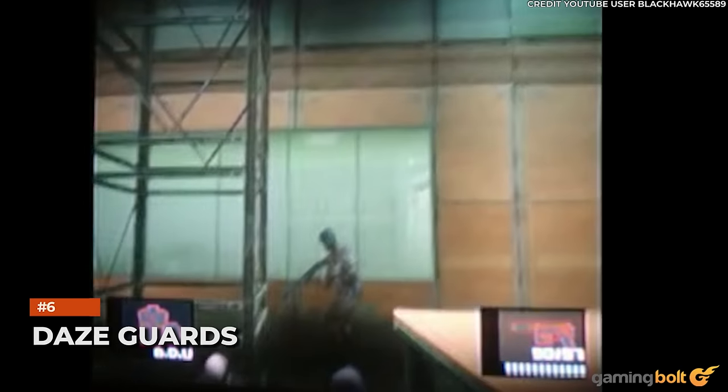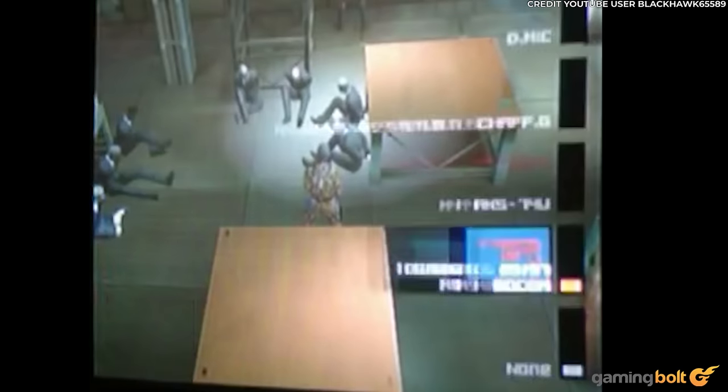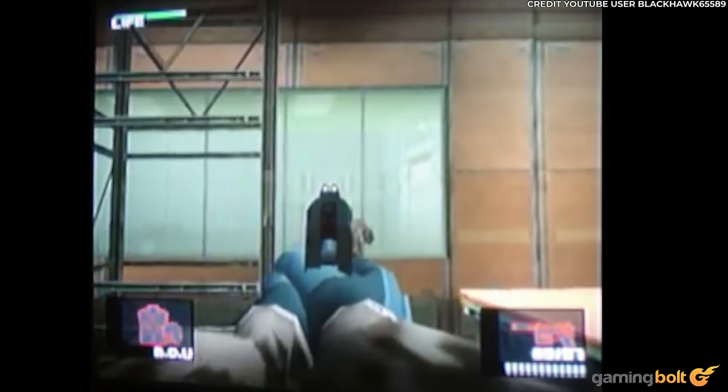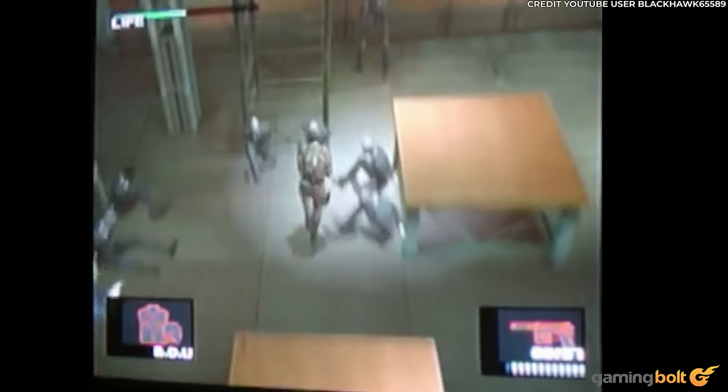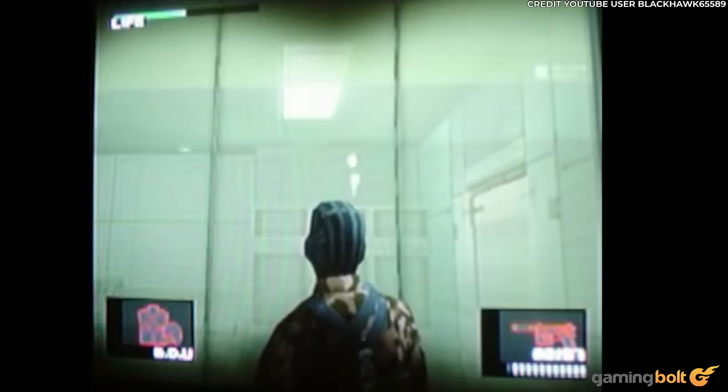Daze Guards. When a guard suspects the player is lurking nearby, or if they are discovered outright, then an exclamation point or question mark will appear above their heads. Shoot this, and the guard will stir in dizziness, a bubble or two floating above their head, indicating they're in a trance.